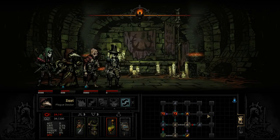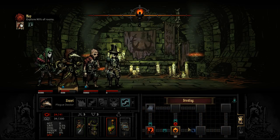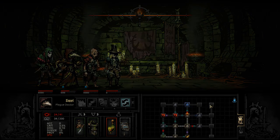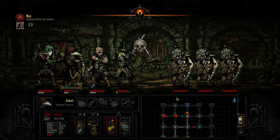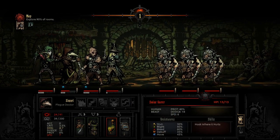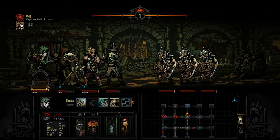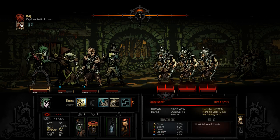I want my scouting chance to be high whenever I enter one of these central rooms. We are boxed in with fights here — let's go ahead and go this way. These things are nasty but not the worst. We will need his bleed, so let's go ahead and lunge.